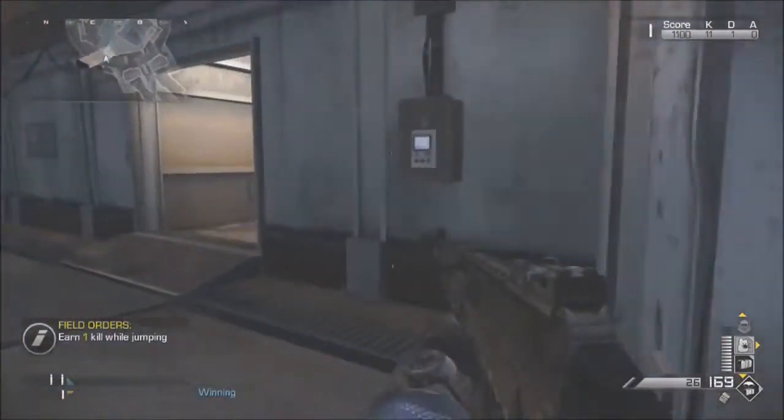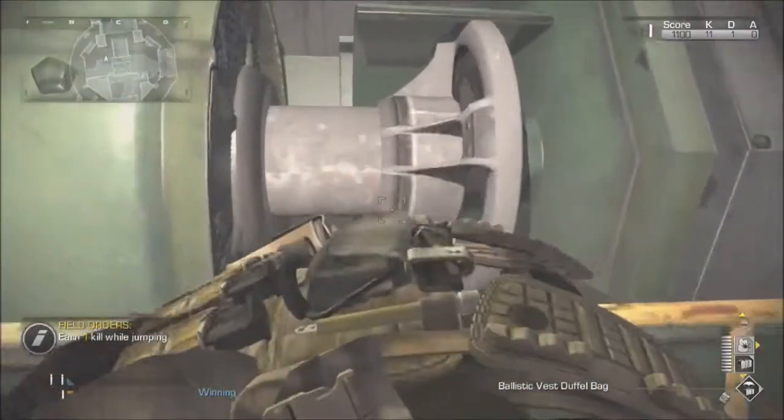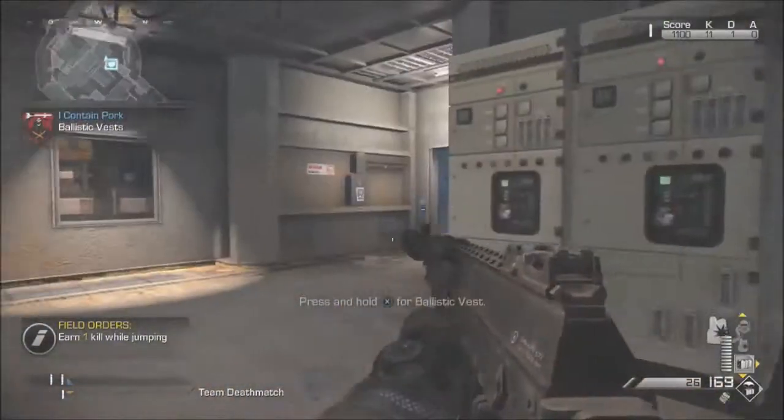To do this, you're going to need to get the killstreaks — either a ballistic vest or an ammo crate. Once you've got either one of those, run into this room and put it out, then throw it onto this turning thing right here.